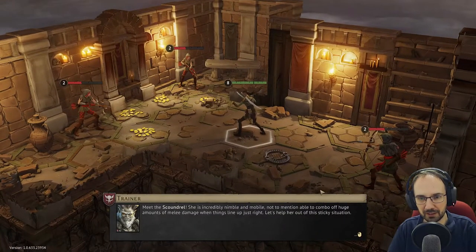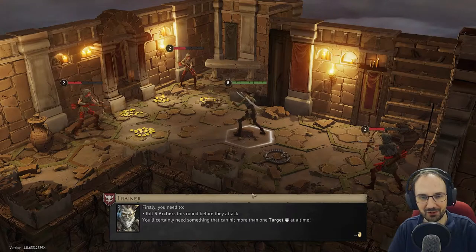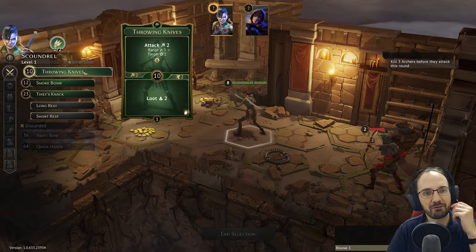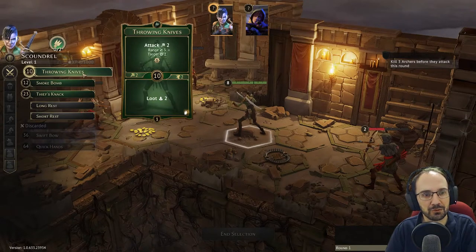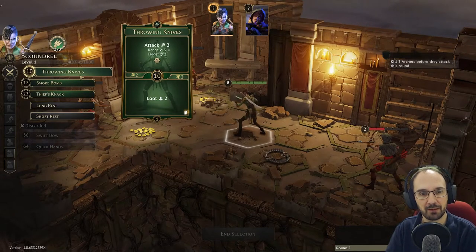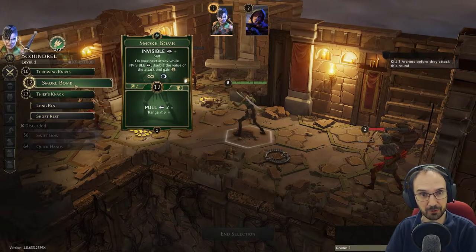Meet the Scoundrel — incredibly nimble and mobile, capable of comboing huge amounts of melee damage when things line up. The objective: kill three archers this round before they can attack; you'll need something that hits more than one target. Cards available: Throwing Knives — Attack 2 at Range 3, Target 2 enemies with Loot 2 on the bottom, but it burns when played; Smoke Bomb — Invisible, double attack on next attack while invisible; and a Pull ability at Range 3.